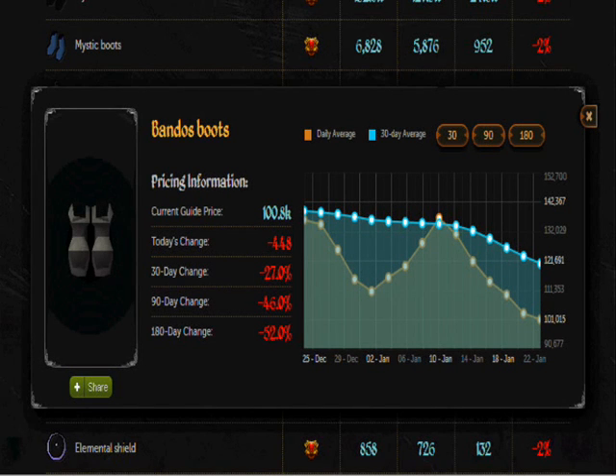Hey guys, welcome to another episode of items to invest in. Members item for today is Bandos boots. As you can see they've been dropping and rising a lot recently. They've just dropped a bunch and are about to go back up. Buy those right now for about 106k, but if you don't get in quick that'll go up very quickly.